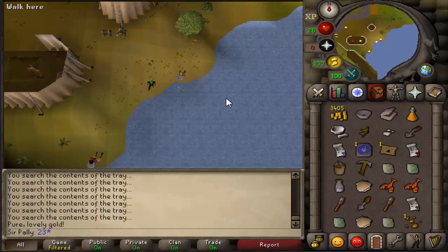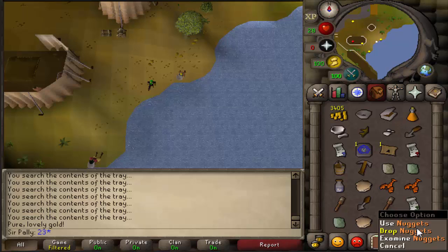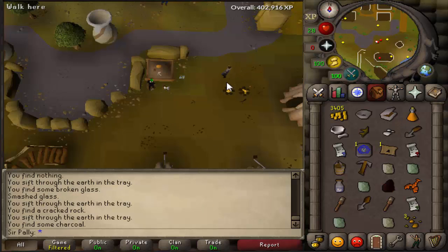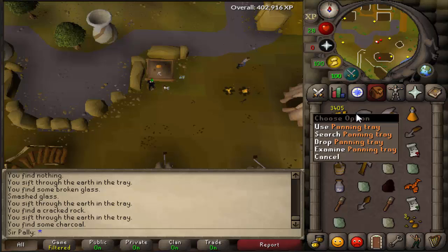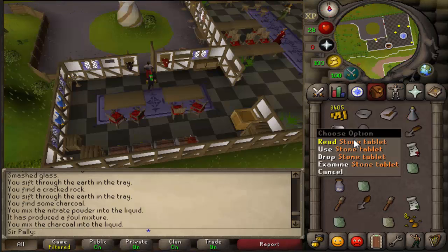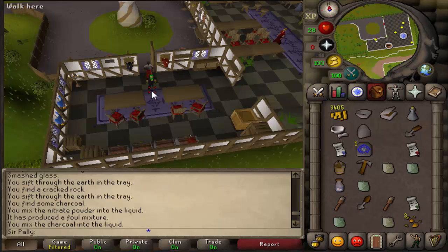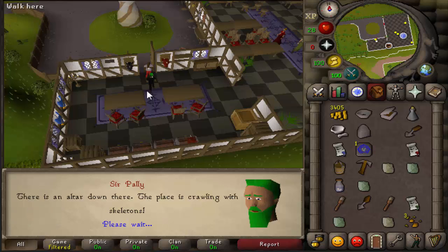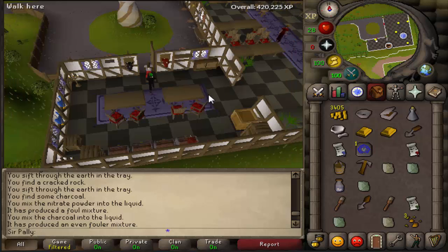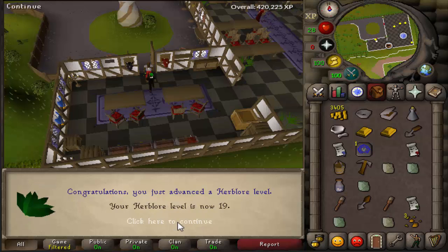Okay so I'm doing the Dig Site quest, I'm trying to find some charcoal. The quest guide tells me I can come over here and pan and get some charcoal. I've never found nuggets before — I thought that was pretty cool. I'm an idiot — when I read the quest guide and it said tray, I thought it meant like this tray. No, it's this tray. This is about to finish up the Dig Site quest. Boom, there it is — 2 quest points, 15,300 mining XP, 2k Herblore XP, 3 gold bars, 32 mining, and 19 Herblore.